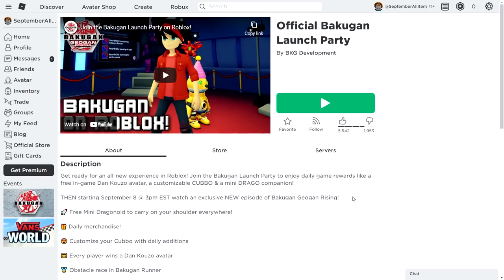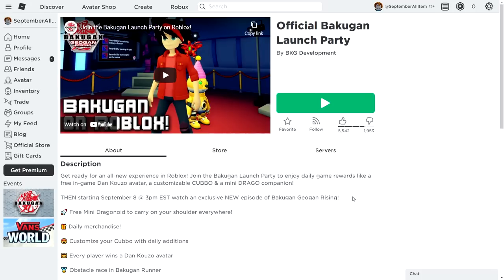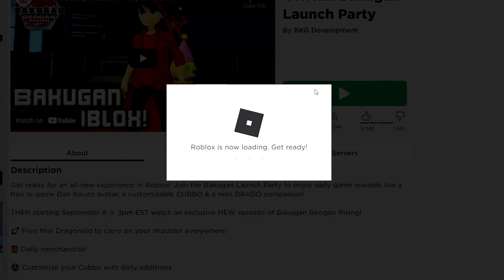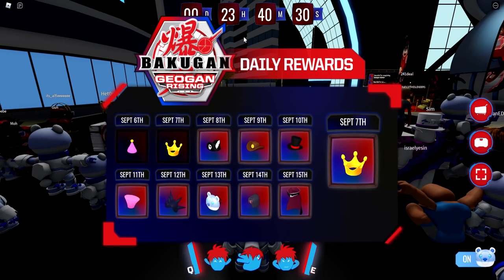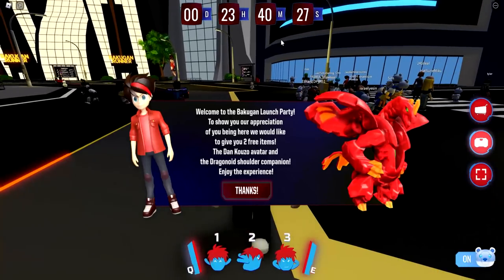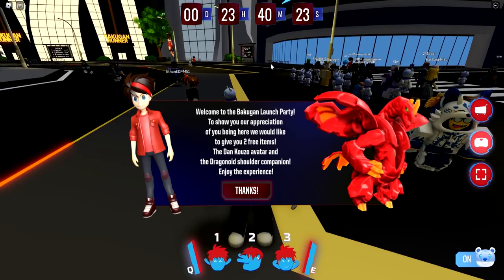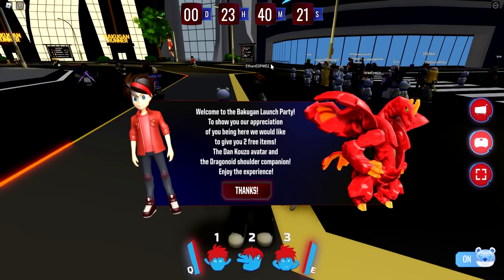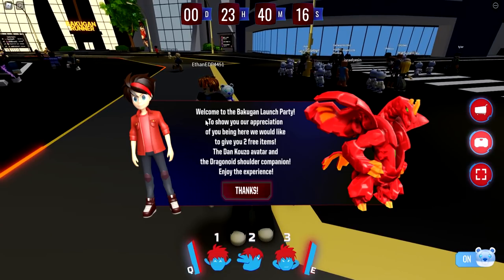So for the first and newest one, it's going to be the official Bakugan launch party. Not really sure when this launched, probably like yesterday. This is a brand new free item that you can go ahead and claim — there's one free item in this game. This will obviously be linked down below in the description. So let's join this game and claim this item. Once you join the game, there's a daily rewards pop-up which is not the free item, but the other pop-up is the free item. So you pretty much only have to join the game; there's nothing else that you have to do.